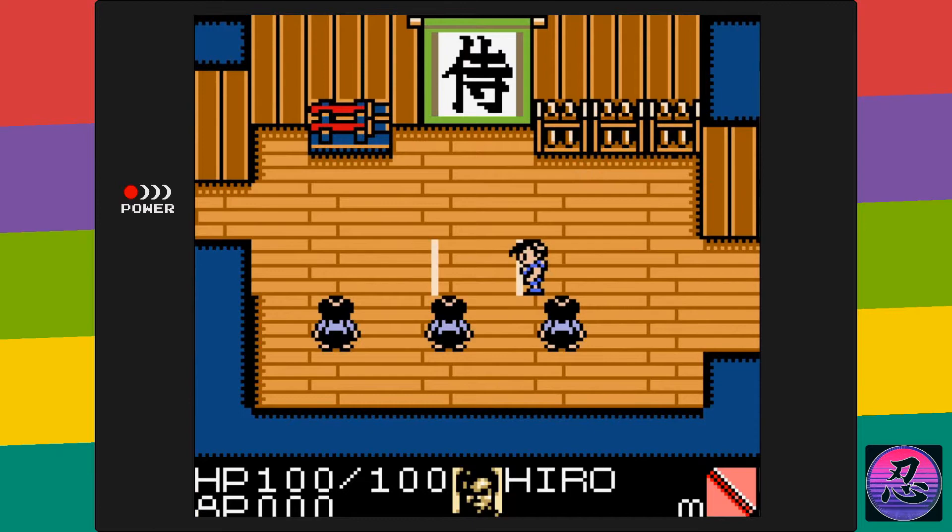— and yes, that is a reference to Shigeru Miyamoto. Hiro is training in his dojo, and Old Man Ebihara comes and tells him about the Dai Katana.